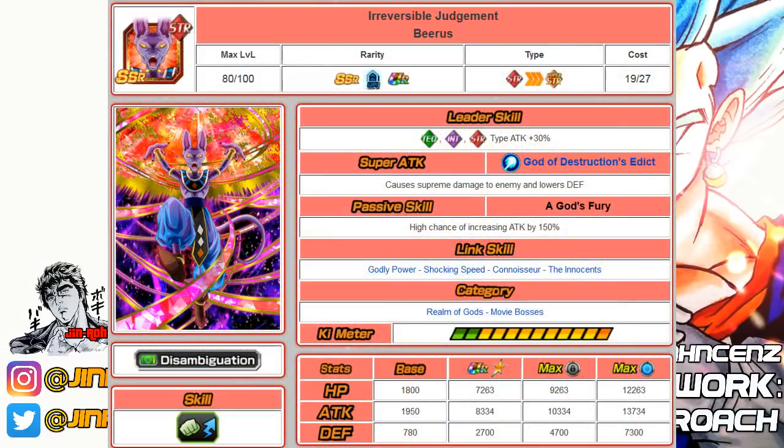Number twelve is Strength Beerus. He's a great linking partner for LR Beerus and Whis with a high chance of plus 200% to attack as his passive. He would have ranked higher but the Tech version got an EZA recently, which helped that one out. He falls under Realm of Gods and Movie Bosses.